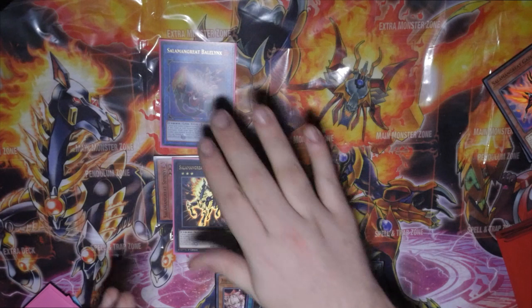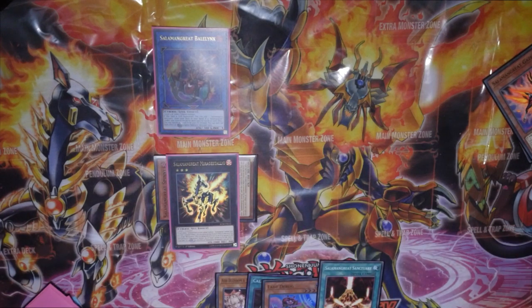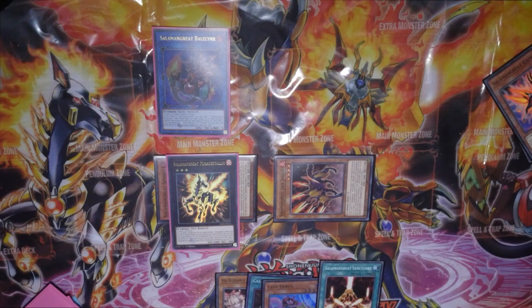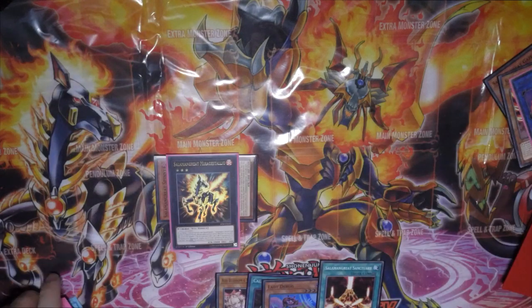Detach material — remember, if you detach Spiny it won't get banished because it is going as a material, not as a monster. We detach off of Mirage Stallio, that will then allow us to summon one of the grave revivers. Ideally we're going to go with Jaguar. Then what we're going to do is link Bellenix and Jaguar together.